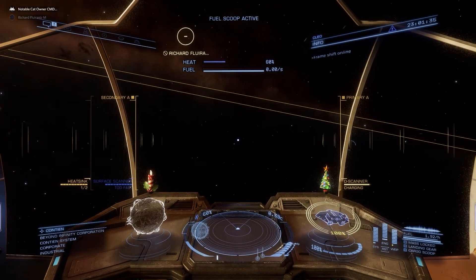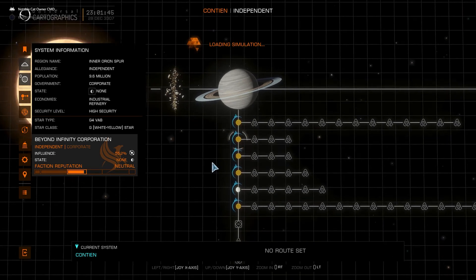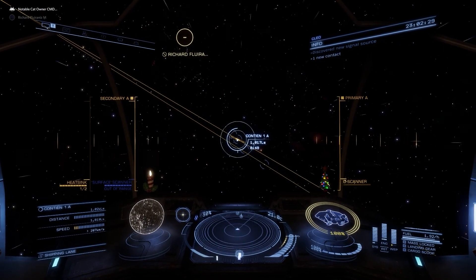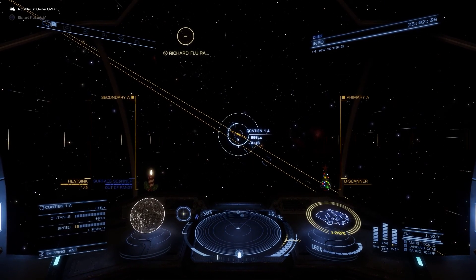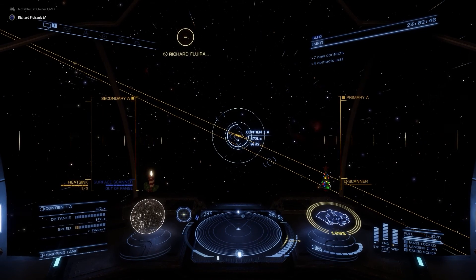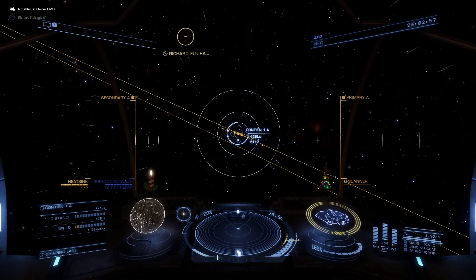We're here in the Conte system and we want the lowest fleet carriers - 1a body, 1a. This is a nice big payout for Christmas. They've never done something like this before - 10 million for all the others you pick up, but a hundred million for this one, which is really nice. It's actually pretty good for new players.